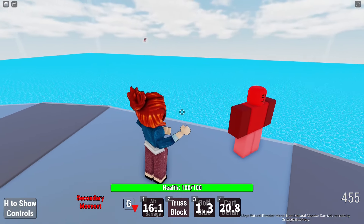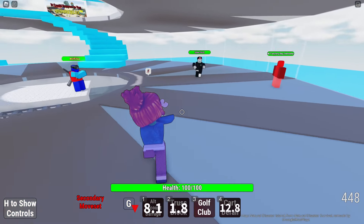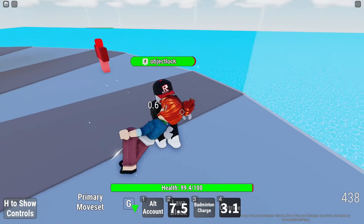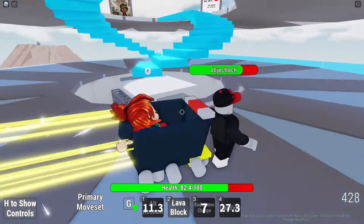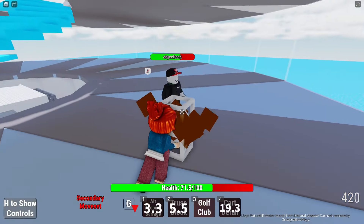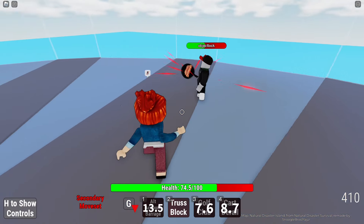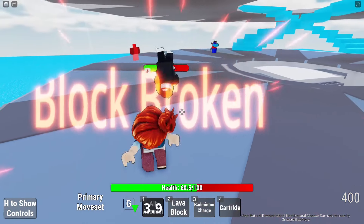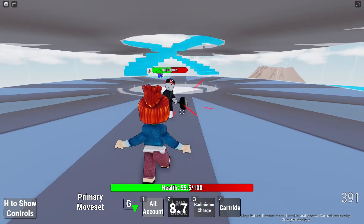Alt account barrage - that is so much cooler than the first one. Trust block - I don't really like that one, it's too slow. Lava block - that did not work. Oh, get ready for my alt account! Badminton charge - I'm gonna activate the cart ride. Cart ride! Yo! He's dunking on me. Get out of here - golf club - oh, that really did a lot. Account barrage! I don't think so. The block is broken.